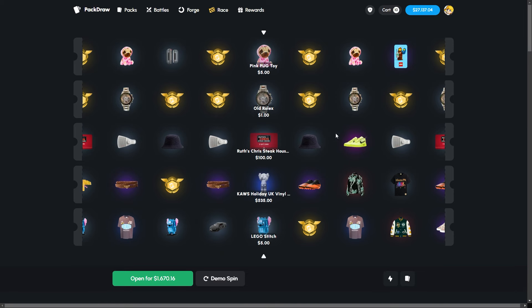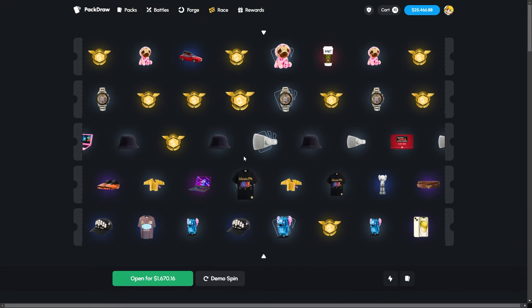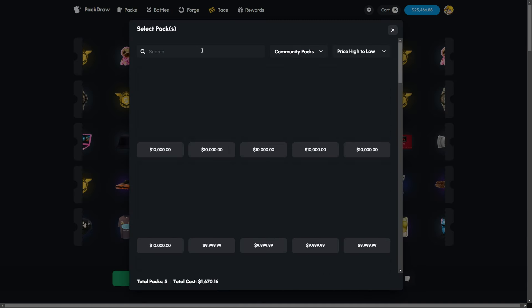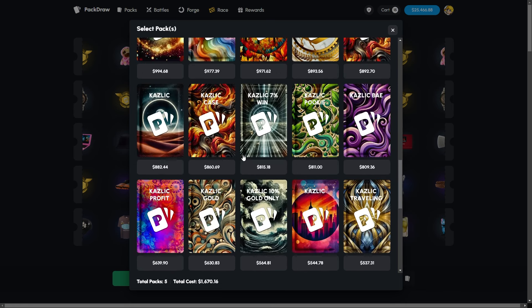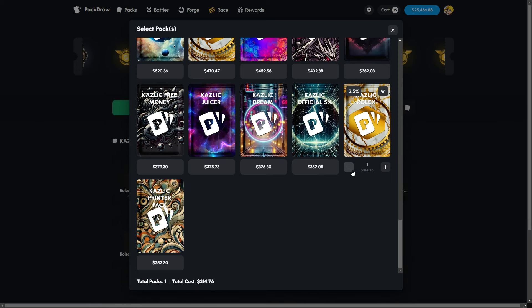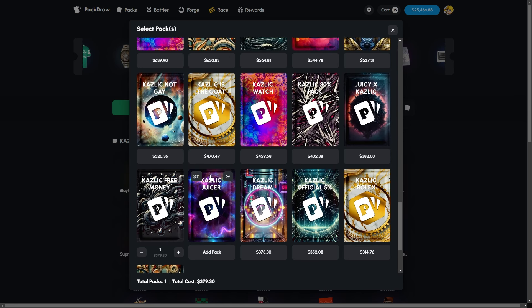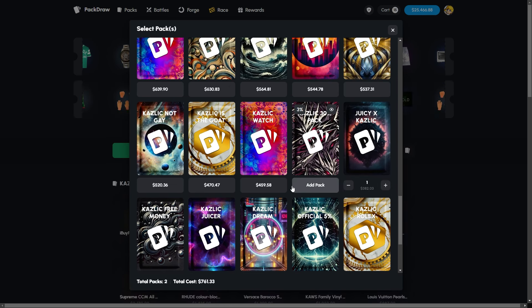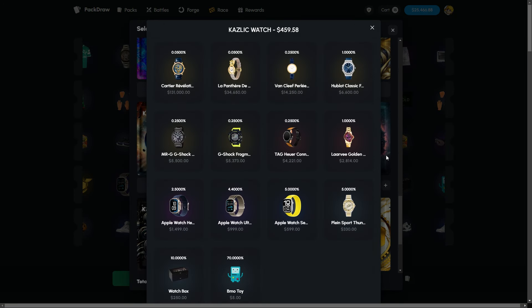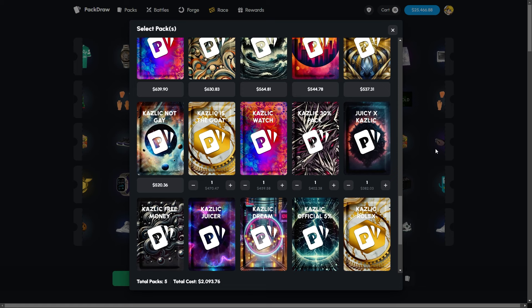We hit a steakhouse — sick. We're obviously going to do battles, I just wanted to start with some solos. We didn't manage to hit any golds yet. New strat: we're going to remove the selected ones and go for the next batch of Kazlik cases. It's so sick that we can do this now. Next five cases, 2,000 dollars — honestly I don't know all the percentages, so we could be going for some dumb ones.